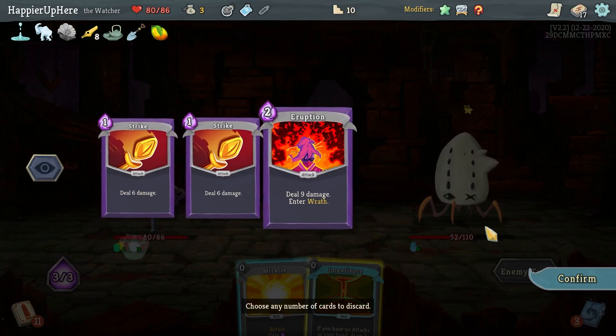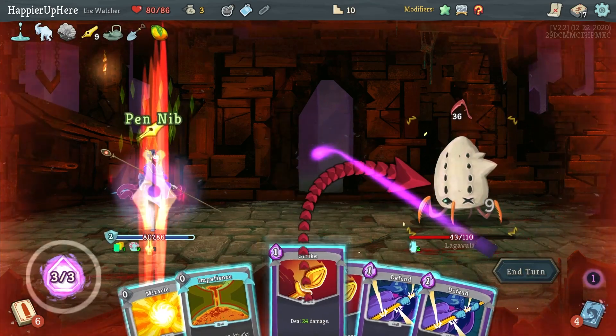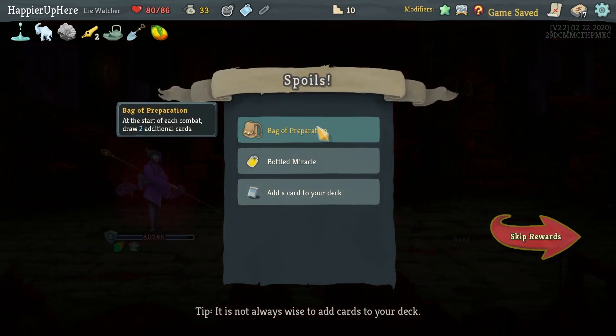This is perfect — I want to enter Wrath. Let's do Eruption, Double Strike, double-damage Strike. Awesome — just need perfect. Got Bag of Preparation — at the start of combat draw two additional cards — as well as a Bottle of Miracle.